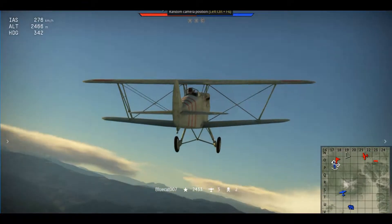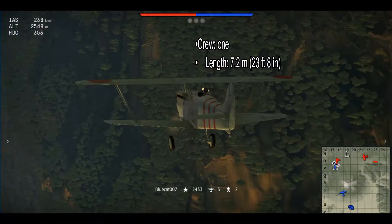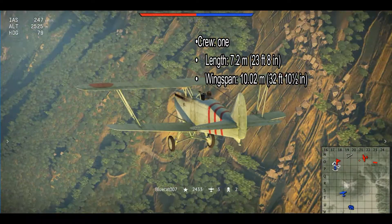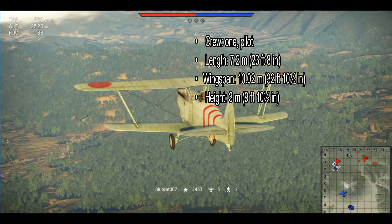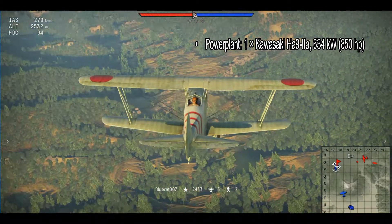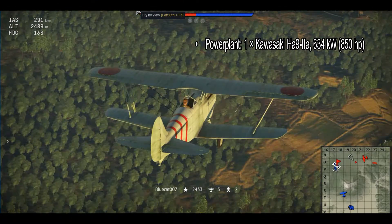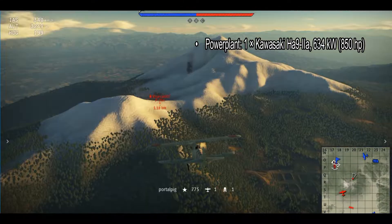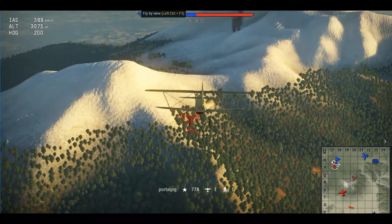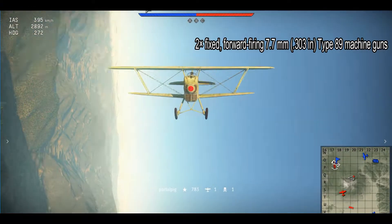Like always, let us go into some real-life stats. Crew: 1. Length: 7.2 meters. Wingspan: 10.02 meters. Height: 3 meters. Wing area: 23 meters squared. Its powerplant was x1 HA-9-IIb, producing over 634 kW. For its armament, it had x2 fixed forward 7.7mm Type-89 machine guns.